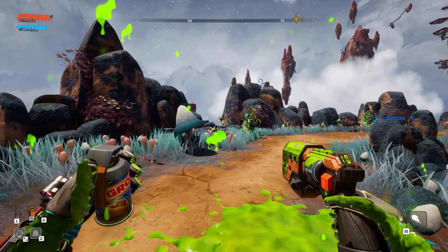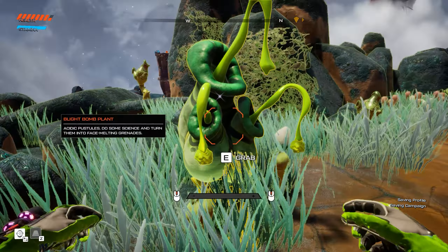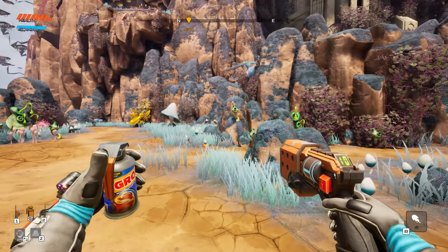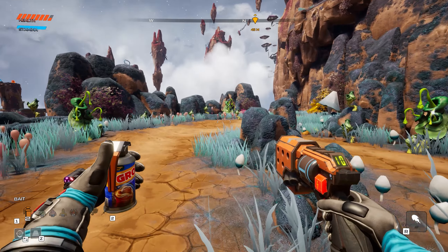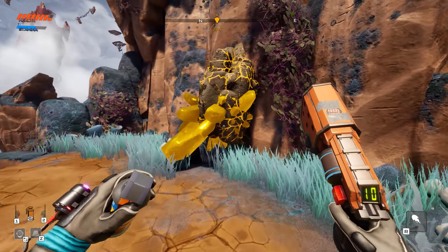Now he's angry - slap him, kick him, boom! Now he's a bunch of goo. So we need to find probably some sort of shrine. What was this called? The blight bomb plant - acidic pustules - do some science and turn them into a face-melting grenade. Just like the bummer grass, I've got two of them right now, so I can use those if we ever come across any of those cracked holes in the wall.